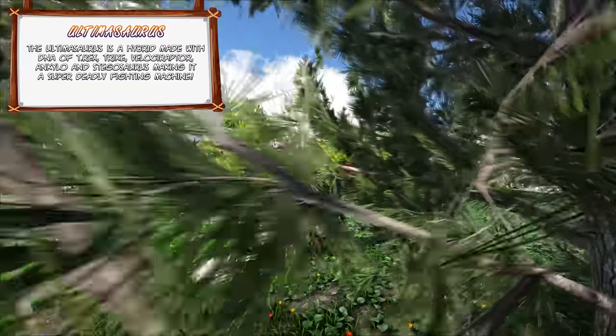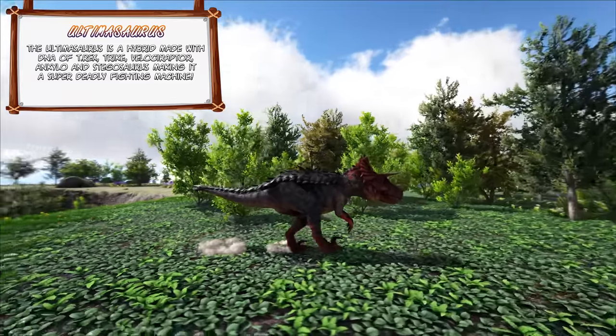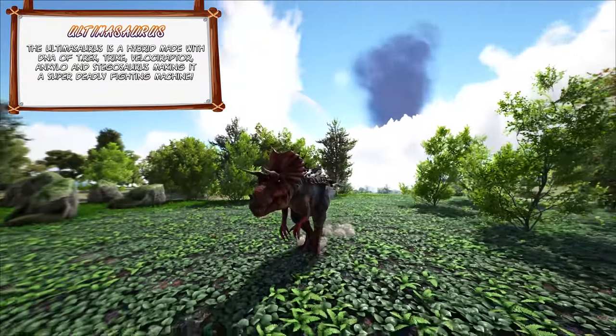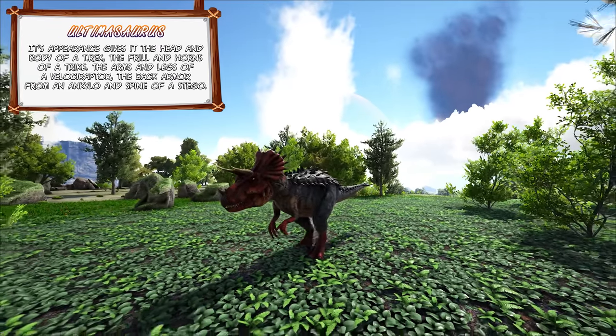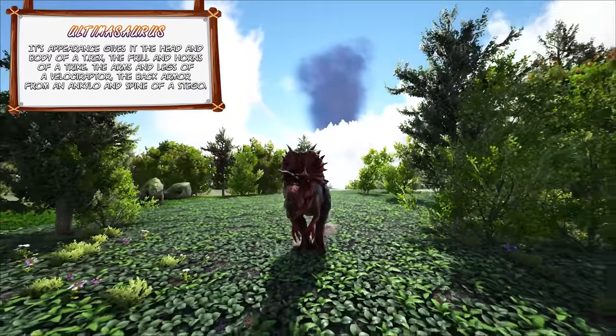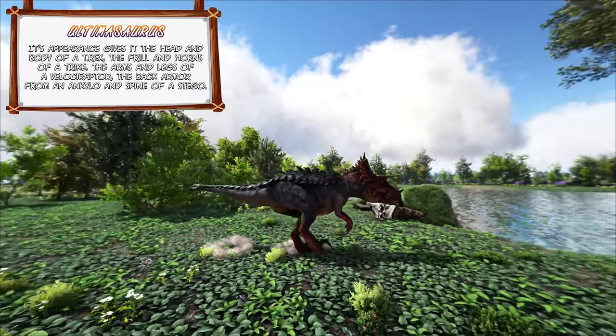On day 29 I had flown over to the volcano to see what other prehistoric dinos could be found there. There were two Paleotyrannosaurus to capture so I tried my best knocking them out. I also discovered one of these Ultimasaurus — a failed experiment that Dr. Ikiza had notified me there are a few of them roaming around since they couldn't keep them detained. The Ultimasaurus had finally woken up from its slumber so I quickly shot it to capture it in a soul trap. The Ultimasaurus is a hybrid made from the DNA of a T-Rex, Trike, Velociraptor, Ankylo and a Stegosaurus, making it a super deadly fighting machine. Its appearance gives it the head and body of a T-Rex, the frill and horns of a Trike, the arms and legs of a Velociraptor, the back armor from an Ankylo and the spine of a Stegosaurus.